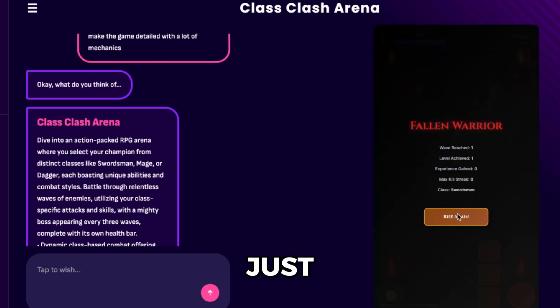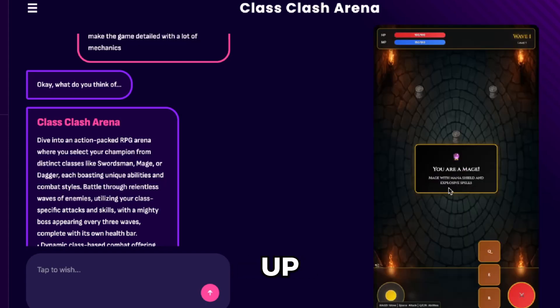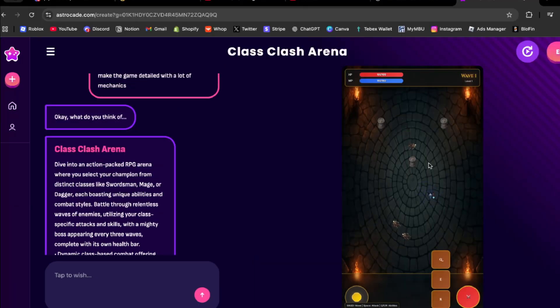This is Clash Arena. Let me load up the game — boom, we are in the game and we are literally a mage. We have abilities: a Q ability, E ability, and an R ability. We also have base attacks and these cool orbs floating around. We have mobile support too — joysticks, base attacks, HP and mana bars, waves, and enemies.